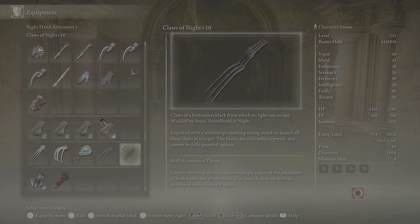Claws of a bottomless black from which no light can escape, wielded by Ana, sword hand of night, engraved with a smithscript enabling strong attack — not plural — to launch all three claws at a target.